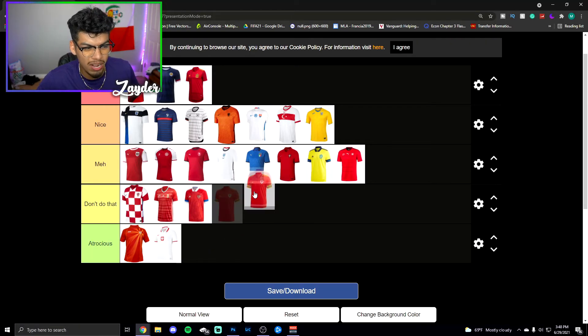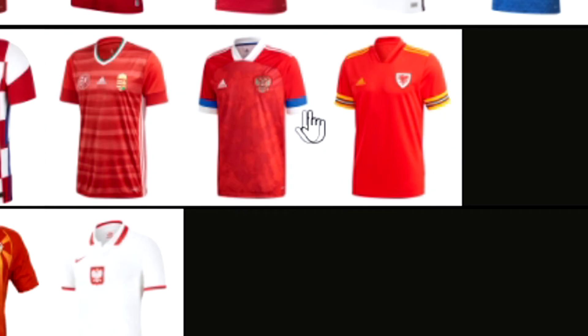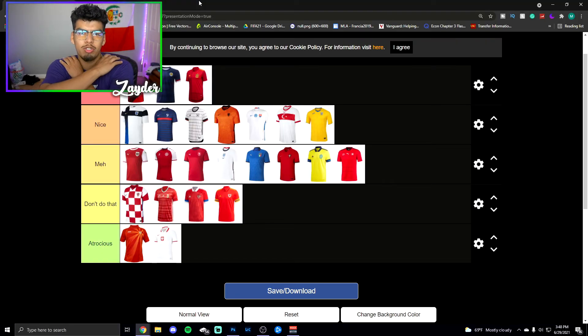This last one I believe is the Wales one — I'm going to put this in atrocious. I feel like it's very similar to another kit here — these two look very similar. The stripes on the side and the stripes on the sleeves do complement each other a little bit, but the color of the kit as a whole isn't that appealing. And that's going to be it for today's content — hope you guys enjoyed, drop a like, comment, and subscribe. Let me know any of the nations from these kits I didn't know in the comment section down below.